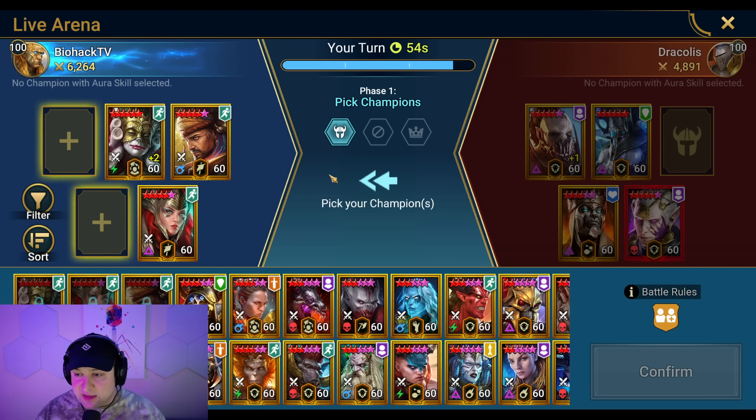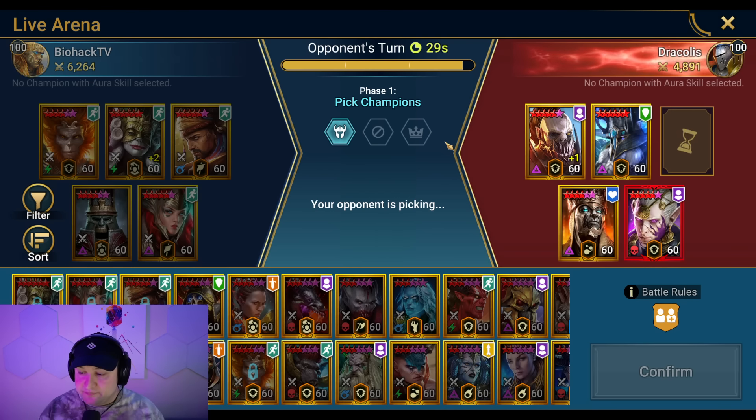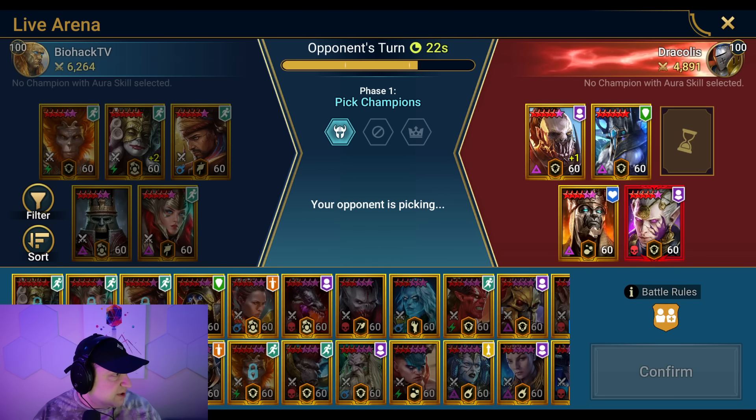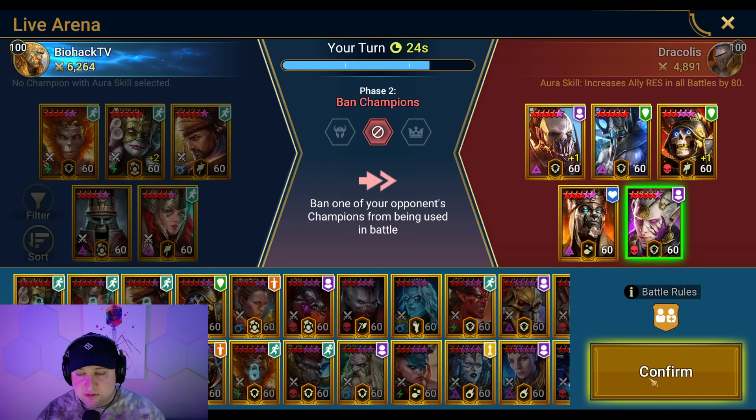Tormund. Warlord, Tormund, Galathir. I think we've pretty much got to ban. I think we have to go Georgian. Georgian, Wukong is probably the best play. I don't know how this Warlord is built. And if he bans the Kaja — oh, never mind, he doesn't have Revive. I don't know how this is going to go. If the Narciss is in Stoneskin, I'm kind of screwed.